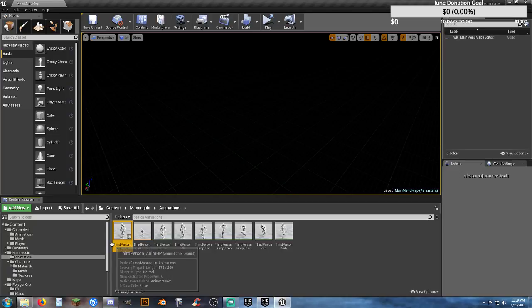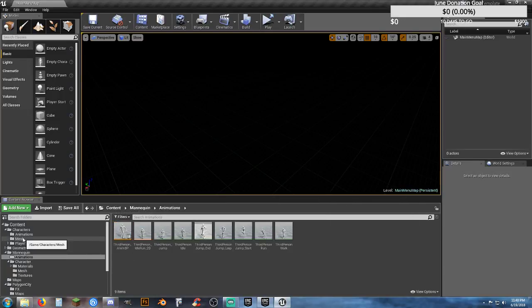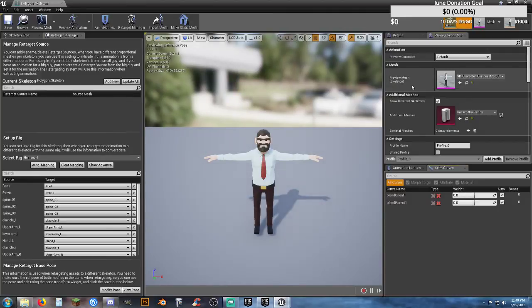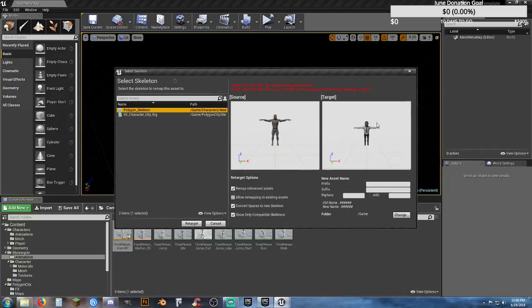Now all I have to do is go to our Third Person Animation Blueprint, right-click, Retarget Animation Blueprints, Duplicate, and select our Polygon Skeleton. We can fix that quickly — go to our Mesh, Polygon Skeleton, open it up, and click Apply to Asset. Now it's going to use this as our sample. Hit Save and Close. Now when we go back to our animations, right-click on our animation blueprint, Retarget, Duplicate, Polygon Skeleton. In the Replace box, I want to get rid of the ThirdPerson underscore and change it to Polygon underscore.